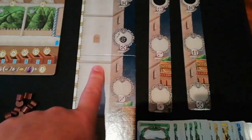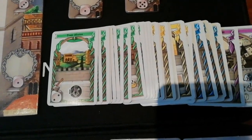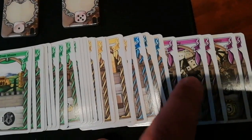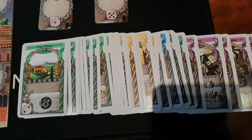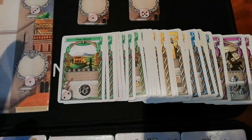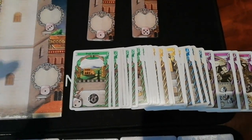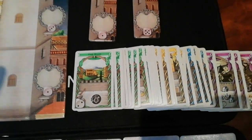The cool thing about this fifth tower is that the cards that come with it are all colours — you've got your greens, yellows, blues and purples. You're going to draw eight of these cards randomly from each age, so you're going to get a lot of variability and never be sure what you're going to get. There's lots of replayability, loads of different options and strategies, and you won't know what's out there every time.